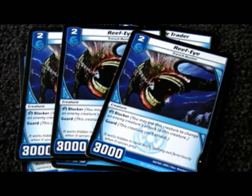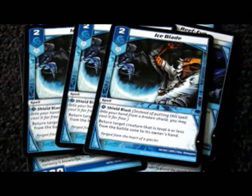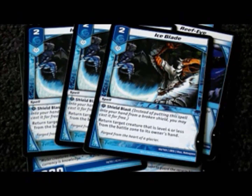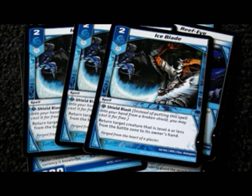Three Refies to provide more early blockers, only with a lot more power — take care of a lot more things. Three Ice Blades help bounce back enemy low-level blockers and low-level threats. It doesn't do the best against Rush, who can just swarm the stuff right back anyway, but it's still useful.